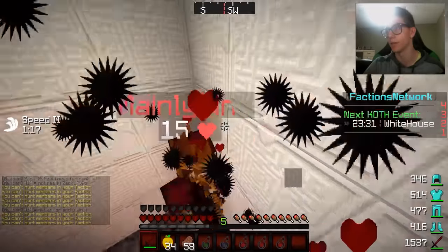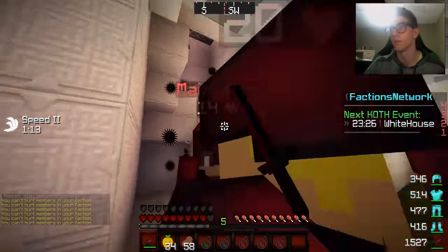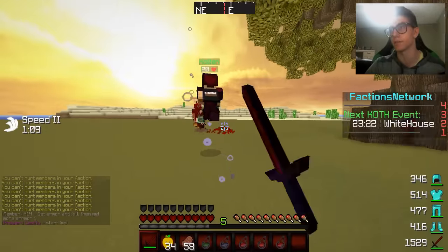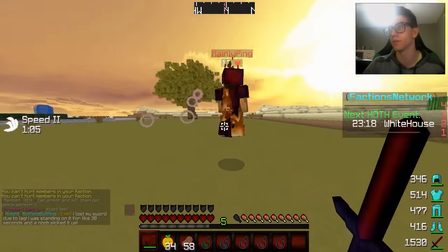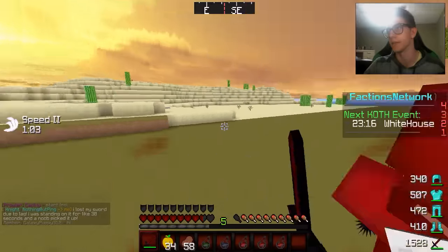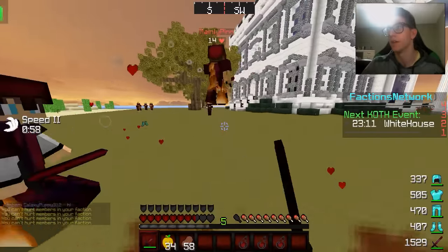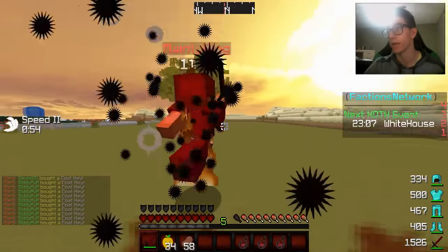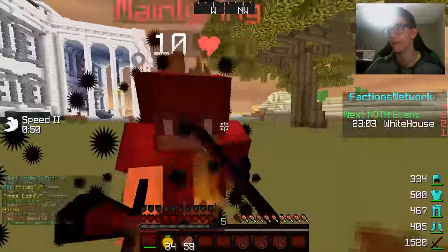Turn on the jitter clicking - we're gonna get some good hits on this guy. He doesn't even know what to do. We're getting hits on him, keep him in the corner. The one thing I forgot to get is enderpearls - the only way to get pearls is from going to the end and I have not been to the end yet. We also don't have fire res - we really need to go to the end.